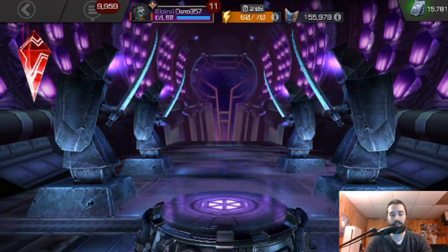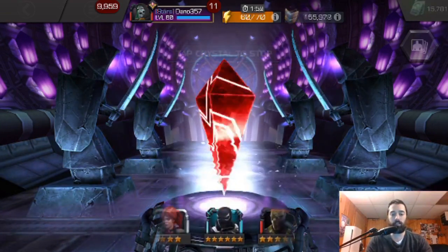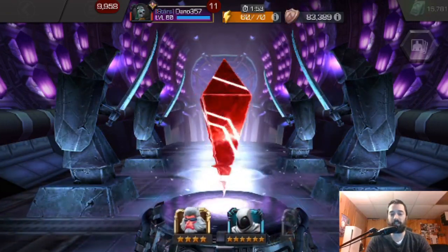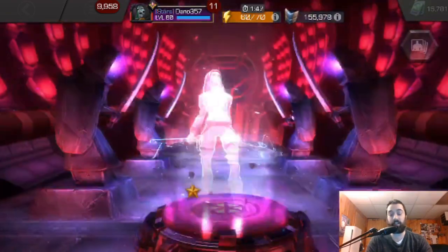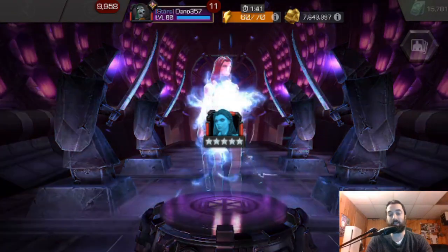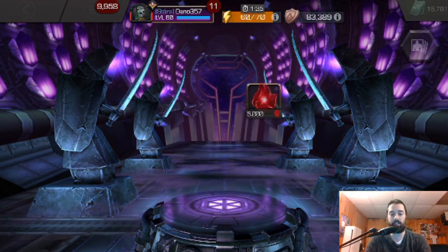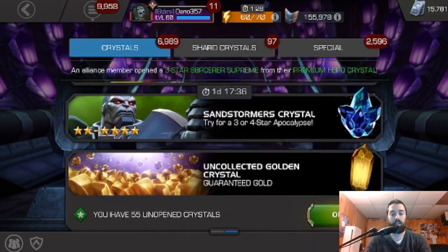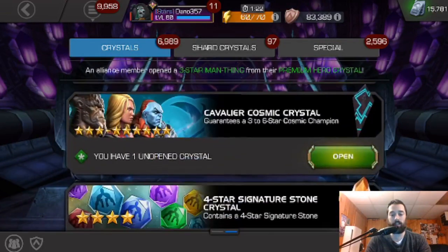Cavalier Skill Crystal — this is from one of the daily deals. I believe I bought this because there were some of those extra shards for the 2020 crystals in it. I have her awakened, but that's 20 more signature levels. And let's face it, if you buy one of these, you cannot complain about getting a five star. I love Black Widow Deadly Origin; I've taken her to rank 5. So six star shards and 20 more sig levels on her. Perfect — that is some very solid luck indeed.